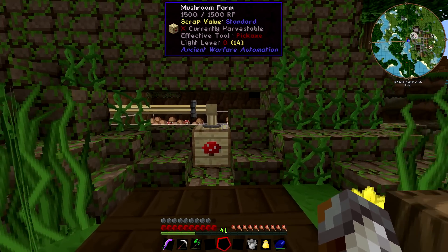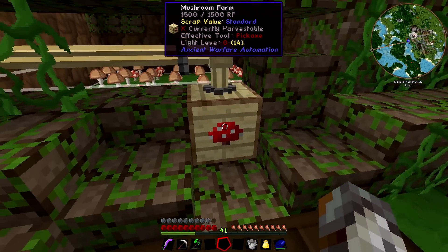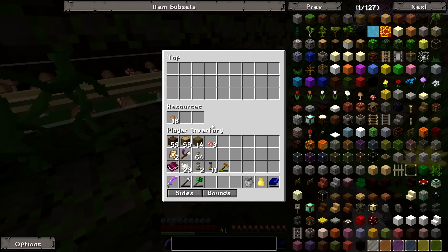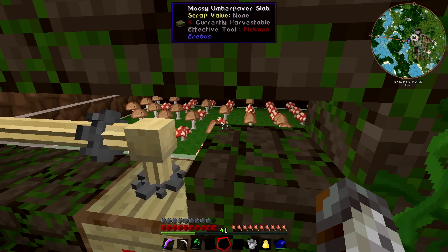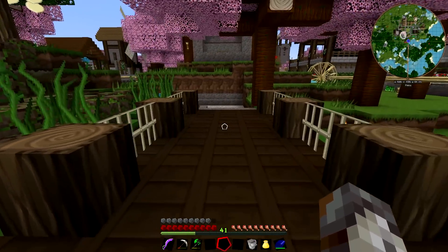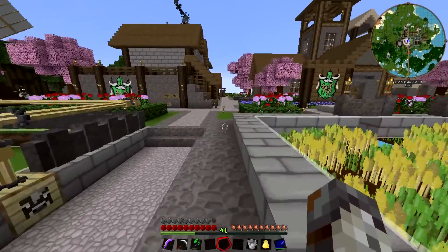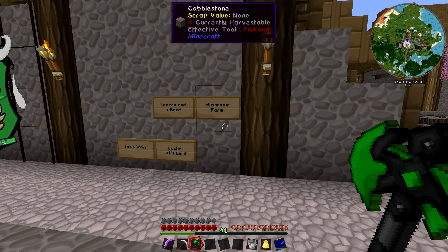Let's take a closer look at the mushroom grotto. Inside here we've got all these small mushrooms that the farmers put down, but it doesn't actually dig mushrooms until a big one grows, and that slowly happens over time. We've only got 18 mushrooms farmed so far. We might have to come by and bone meal mushrooms every now and again. I might have to upgrade the grotto with a chunk loader so it keeps working while I'm logged out.